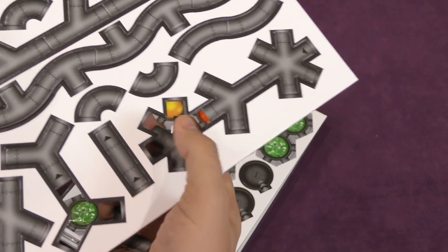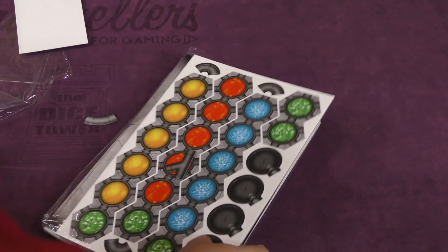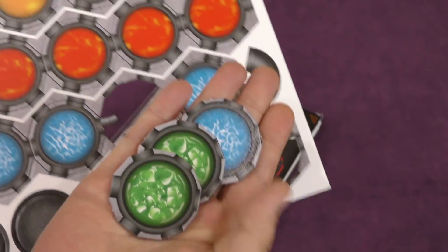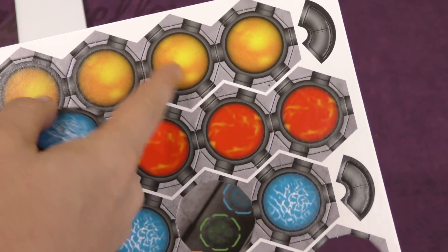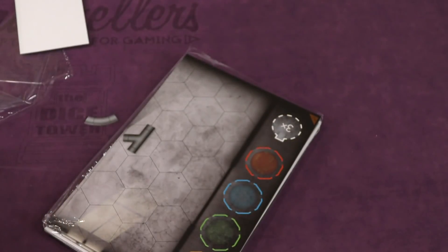And then a whole bunch of pipes. I just want to play a game where I connect all these different pipes together. So this looks very different than Factory Fun, but now what do I know? These are the different pieces of the factory. One thing that's nice to notice here — you'll see yellow, red, blue, and green, but they all have a different texture to them, so it's easy to tell apart even if you're colorblind. That's cool.